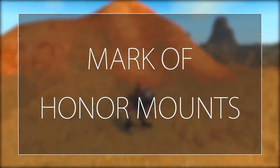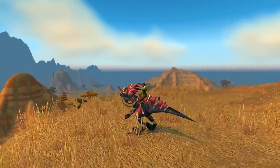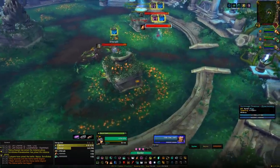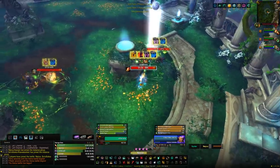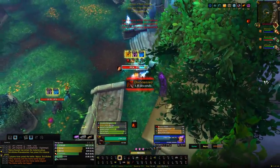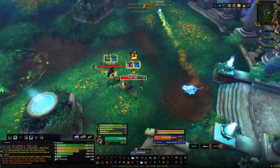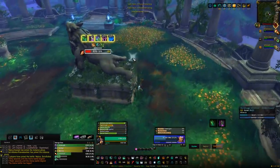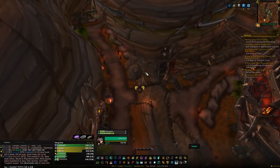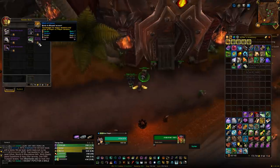Next are the Marks of Honor mounts — for example the Black War Raptor or Black War Wolf. There's actually a whole bunch of them costing 15 Marks of Honor each. You earn Marks of Honor from battlegrounds, rated battlegrounds, 2v2 arena, and 3v3 arena. Once you have 15, head to the PVP vendor in Orgrimmar or Stormwind and trade in 15 marks for a mount. Marks of Honor are account-wide, so check other characters and consolidate them. On top of that, if you're close to an Honor level that rewards a mount, it may be worth pushing a bit further for that as well.